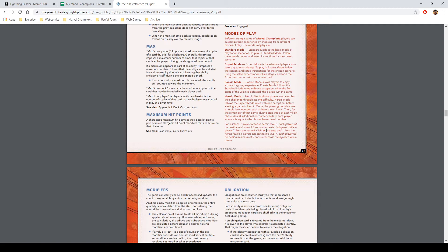You choose a Heroic number — Heroic 1, Heroic 3, etc. When you get to the step where you deal out encounter cards, instead of dealing 1 to each player you deal 1 plus the Heroic number to each player. So at Heroic 1 you're dealing out 2, at Heroic 3 you're dealing out 4 to each player every turn.